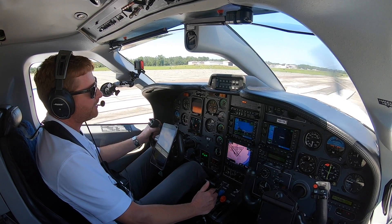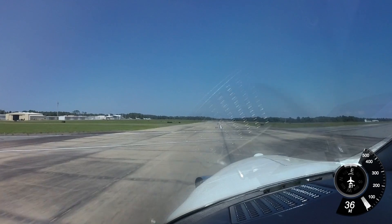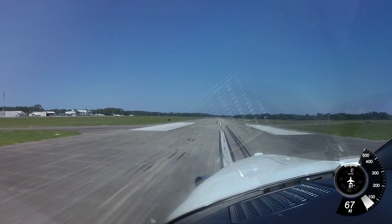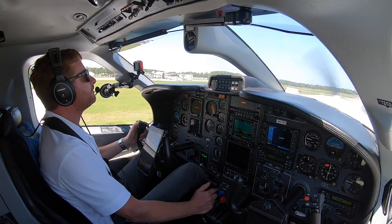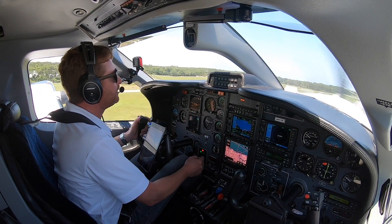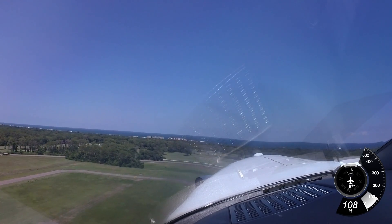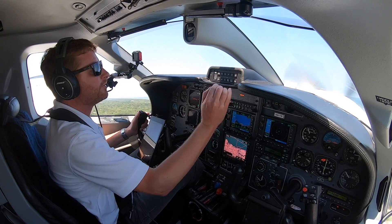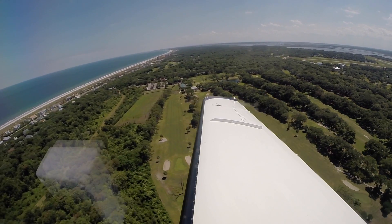Here's the power up, takeoff power is set. Glancing down — oil pressure, temperatures all good in the green. Holding the center line, we've got a stiff wind right out of the east, so that'll give us a lot better rotation time. Already coming up on rotation speed — there it is. Pull back on the yoke, up in the sky we go. We'll tap the brakes to stop the wheels from spinning as the gear goes up into the wheel well. Gear is selected up. We're going to get good views of the Atlantic Ocean right off our nose. Flaps up, yaw damper on. We'll start our right turn to the 130 heading. Beautiful views down Amelia Island.